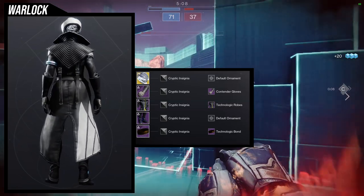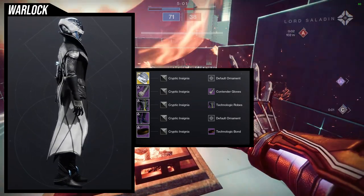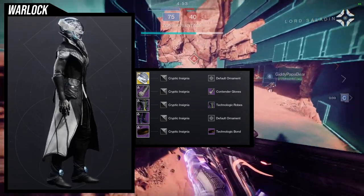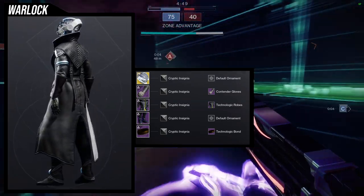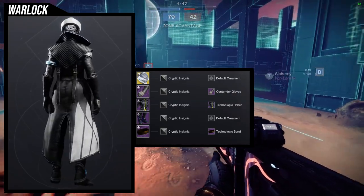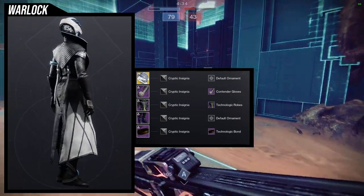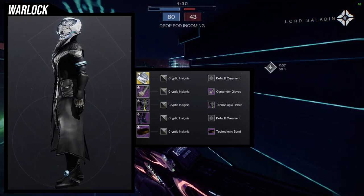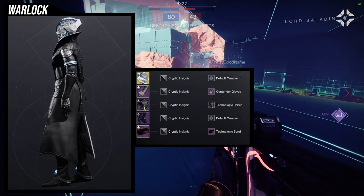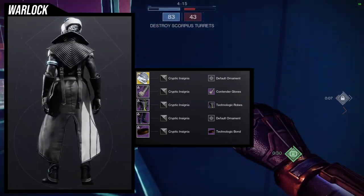Last but not least, I went for something casual, and I'm actually pretty impressed with this one looking back at it. For the helmet, Eye of Another World; for the arms and chest, Contender Gloves and Technologic Robes; Technologic Bond to match; and the Wormguard boots. Cryptic Insignia as the shader for the boots looks amazing with this set. I wanted it to look casual. The only thing that would improve it is if the ankle armor could be made black — that would make the whole set look a lot better. You can never go wrong with a casual set, especially with Eye of Another World — you look like a main character.